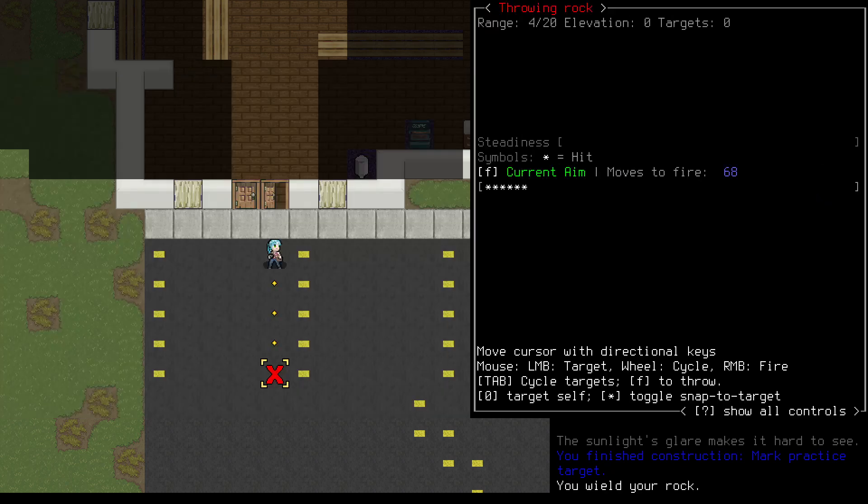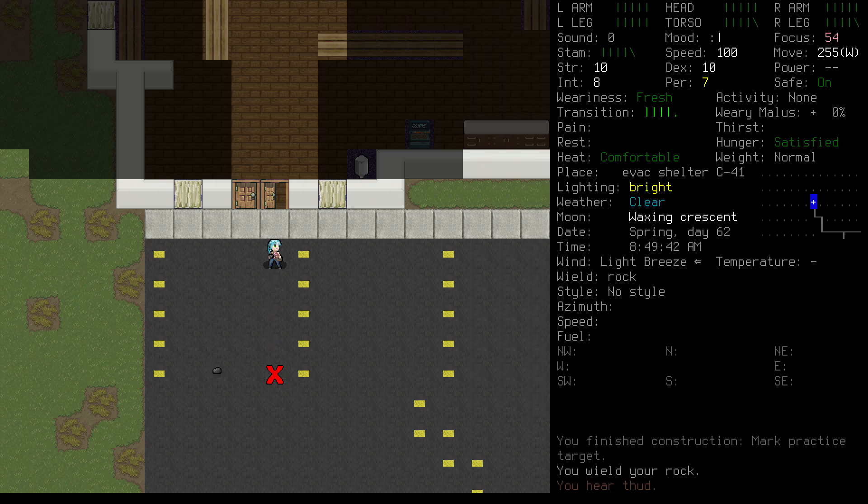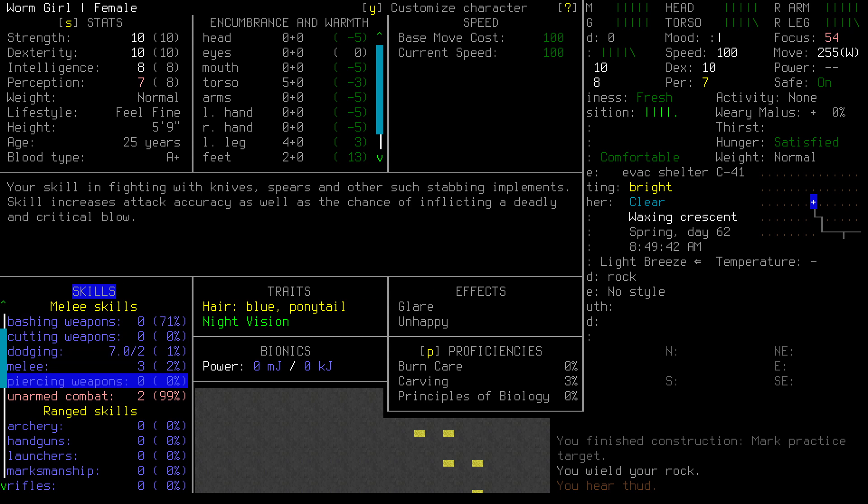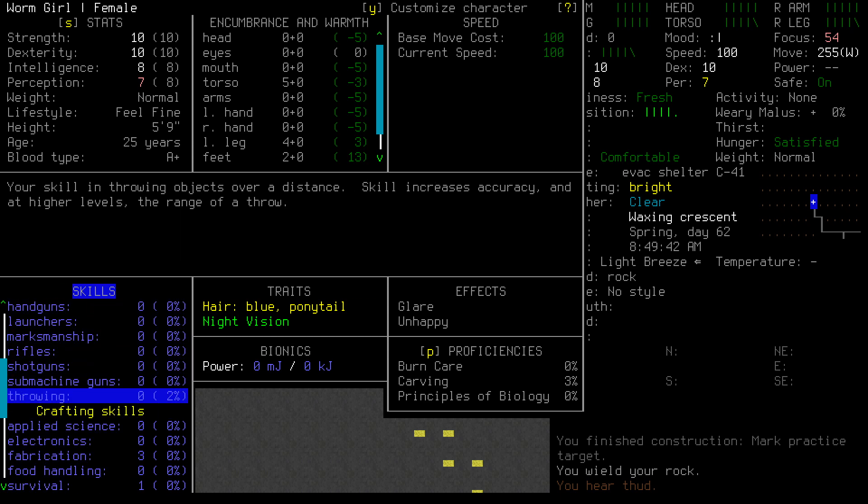This will allow us to open up a hotkey to the rocks. We'll choose lowercase T. Now we can simply press T, which prompts us to throw something. Pressing T again will select our rocks via the hotkey. We should automatically aim at the target. Press Enter to throw. If we look at our throwing skill, we'll see that it's grown by a couple of percentage points.